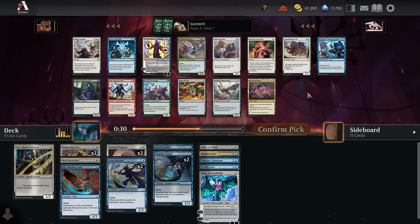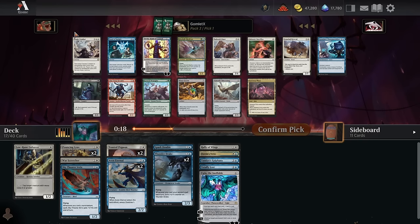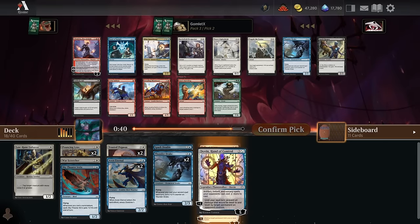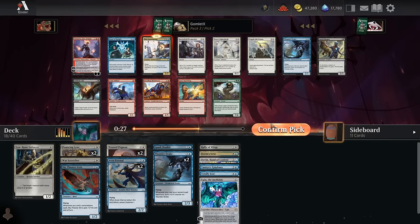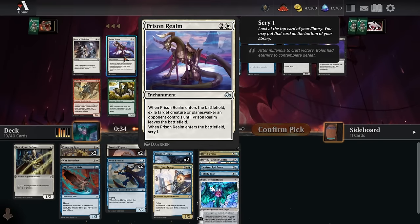Pack three starts pretty awkward with nothing great for our deck. Single Combat is a pretty bad board wipe because your opponent keeps their best card and you can't play creatures until end of your next turn, so your opponent gets to cast before you can. We don't have enough instants and sorceries for Bond of Insight. We're probably a Dovin deck — get in with flyers and keep tapping their biggest ground creature. Pick two is easy: Elite Guard Mage is perfect, a flying threat that also gets card advantage by gaining life and drawing a card. Pick three is a great removal spell: Prison Realm, exile any creature or planeswalker and scry one.